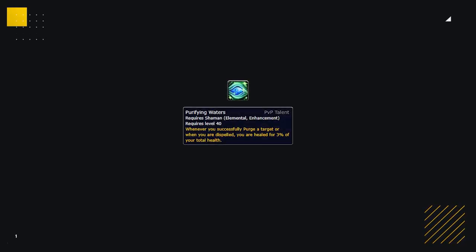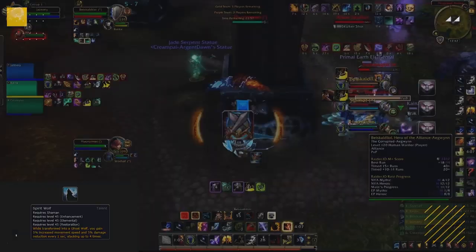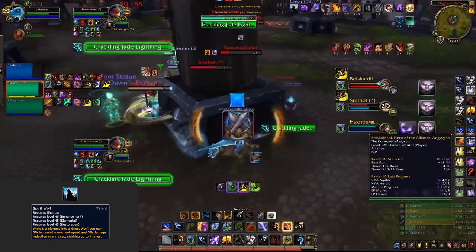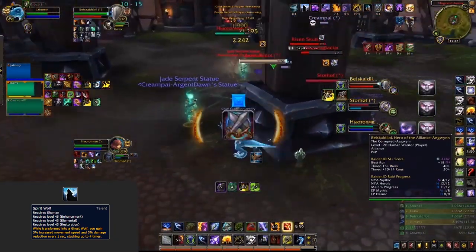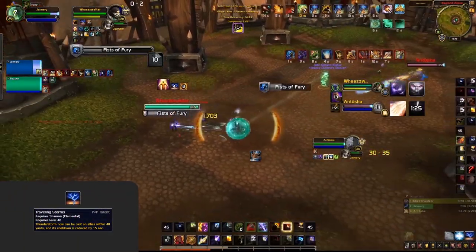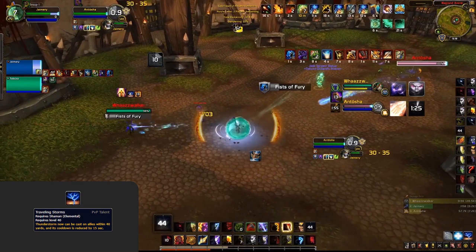Now let's cover some other PvP talent options. Purifying Waters can be picked up as a defensive option instead of Sky Fury or Lasso when you're picking up Conflict Major — if you're going to gain value from purging and be the target of the enemy team, this talent provides a lot of value. Spectral Recovery is great when paired with Spirit Wolf when you're looking to kite and survive. The only other PvP talent worth considering is Traveling Storms — whilst very niche, you can find some uses on Z-Axis maps, or even against Windwalkers to consistently knock their Fists of Fury.